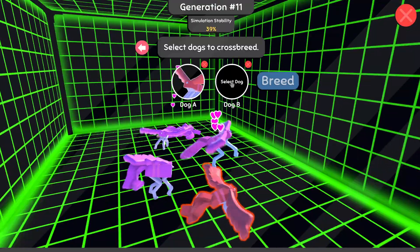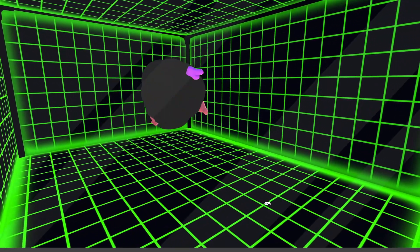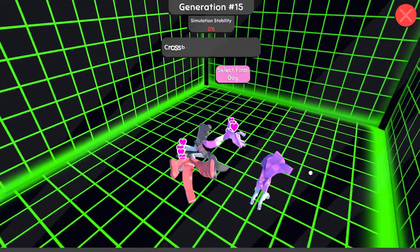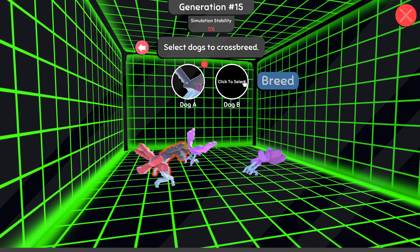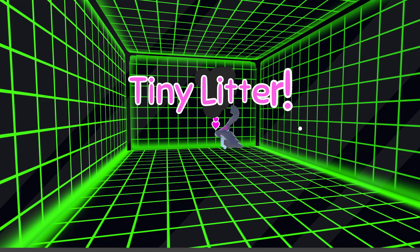We're going pretty far down here. All the pups have had pretty long legs so far - they're pretty long, they're pretty spindly. I think it's working. And as we approach 0% stability, there we go - we just hit 0%. We got some pretty cool looking dogs. Unfortunately I don't think their legs are really getting any longer. That's disappointing, but let's go ahead and take these two and see if we can get another breed out of it.